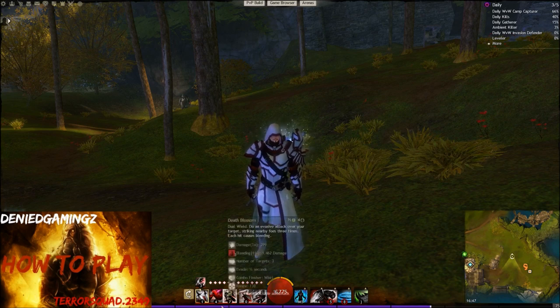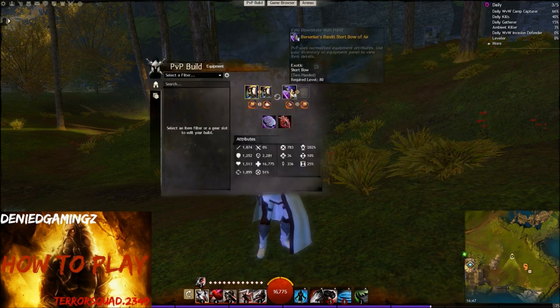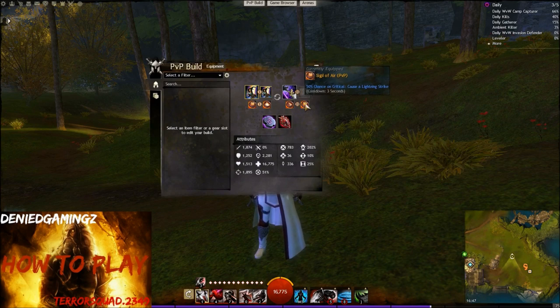First of all, we're gonna be using the Dagger Dagger as you can see, with the Short Bow. We're gonna be using the Sigil of Air and Sigil of Fire, with the Sigil of Energy and the Sigil of Air on the Short Bow.